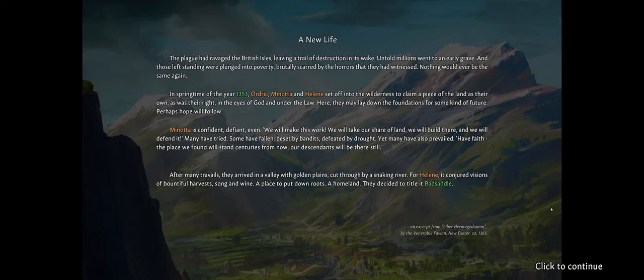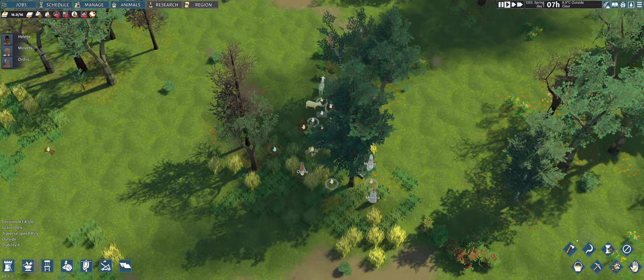In the spring of the year 1353, Urdrick, Minota, and Helena set off into the world to claim a piece of land as their own. Here they may lay down the foundations for some kind of future. Minota is confident: 'We will make this work, we will take our share of land, we will build here and we will defend it.' After many travails they arrived in a valley — they decided to call it Bad Saddle, and maybe I should have chosen a better name.